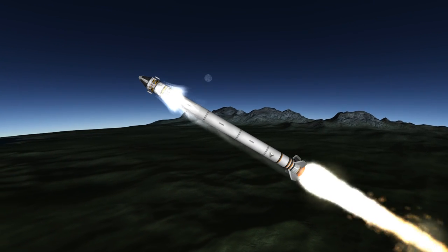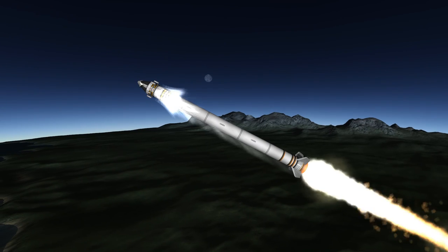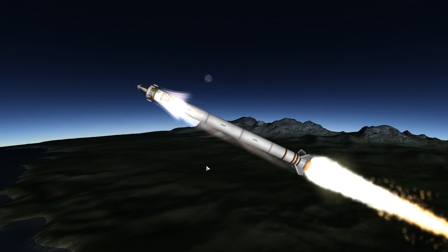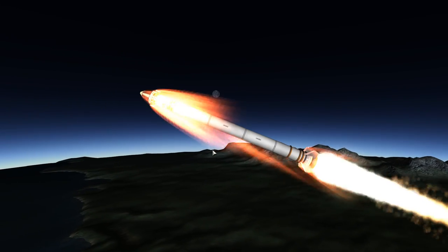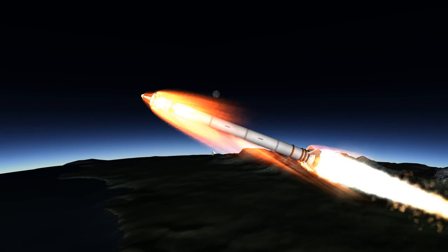I actually throttled back this main rocket a little because otherwise you have to worry about this parachute overheating, given the high thrust-to-mass ratio you have to deal with. It's important to note that this thing will continue to rotate after it passes through the upper atmosphere because it'll have angular momentum that carries over.